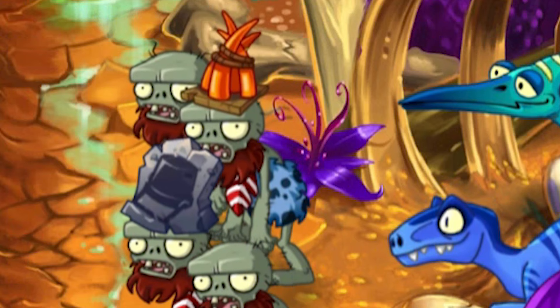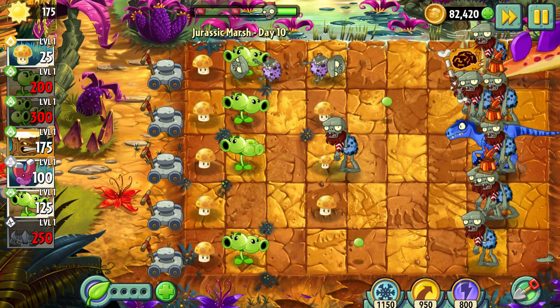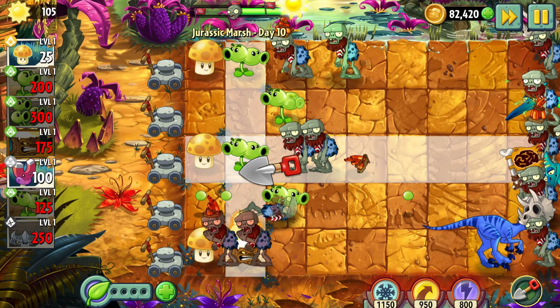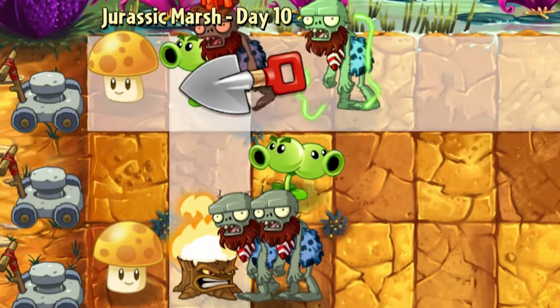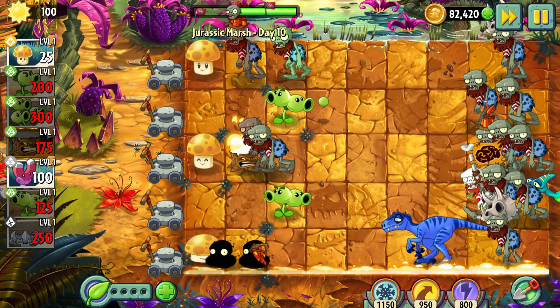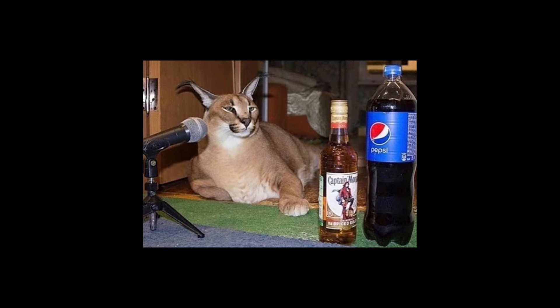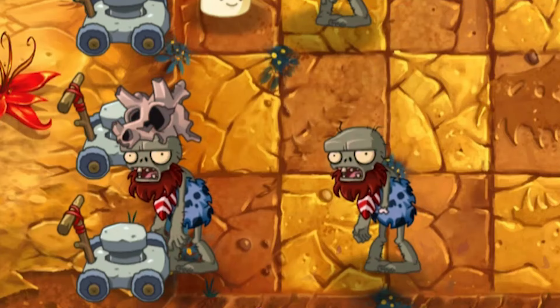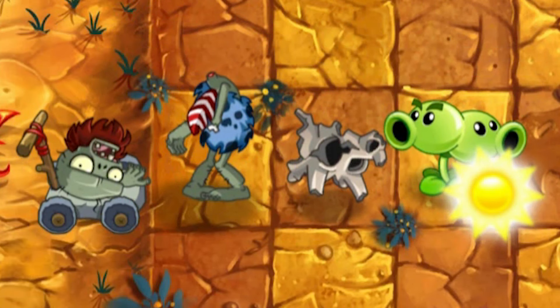Day 10 – Because of the flying dinosaur, I thought that Split Pea would be the best counterplant in that case. I was wrong. None of my plans could stop those hordes of zombies, so my goal was simple: to survive as long as possible and not let them reach the lawnmowers. I survived till the end and even left with a lawnmower. I guess Crazy Dave is proud of me.